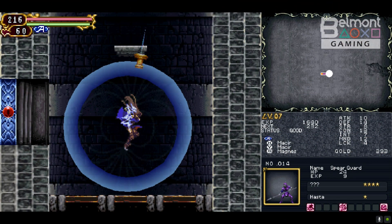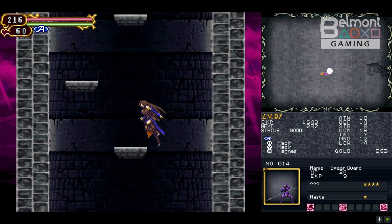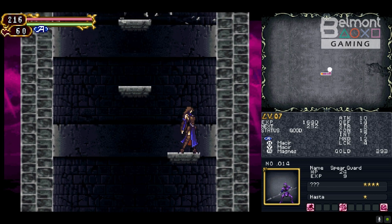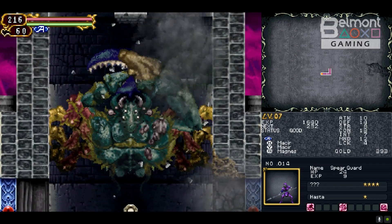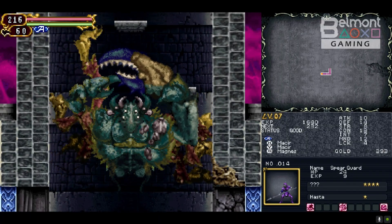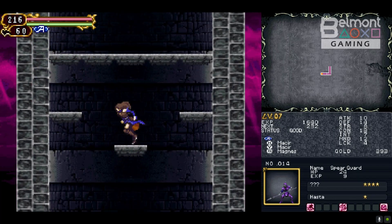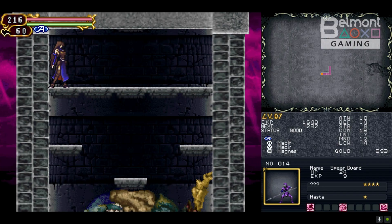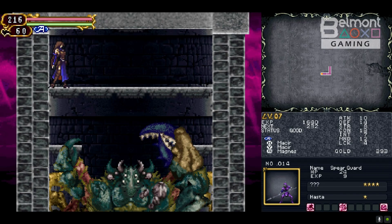Alright, so magnet yourself up to the very first platform, and you're gonna count six. This is when the boss spawns and the battle begins. But stay with me, because I'm gonna teach you how to defeat it without taking a single hit. Remember, no damage boss battle. So climb and stay by this left side for now.